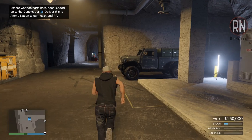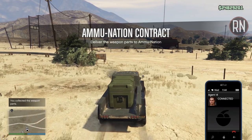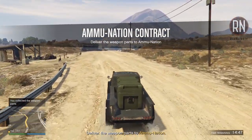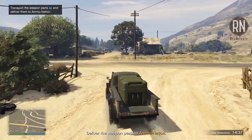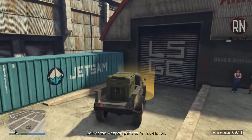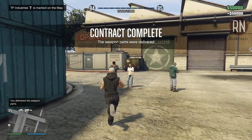The only other thing worth considering for making money is the excess weapon parts that collect roughly once every in-game day and can be delivered by interacting with a truck inside your bunker. Once started, you'll be tasked with driving the truck to any number of ammunition stores dotted around the map. It's totally luck of the draw as to which one you get — sometimes you'll only have to drive one or two miles, but other times you'll be going right into the belly of Los Santos. Either way, it's an easy mission where your only challenge is dealing with a few enemies as you drive, and once you get to the drop-off you'll immediately be rewarded with 50k.